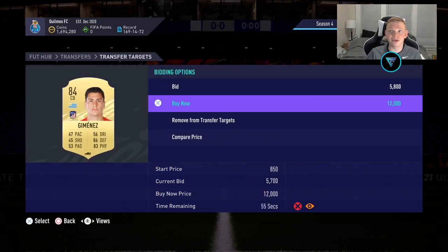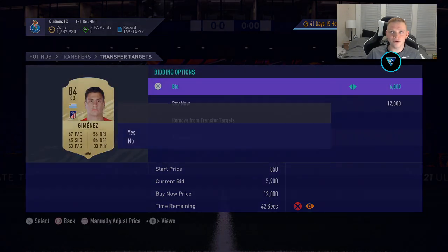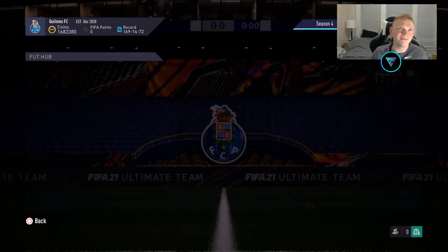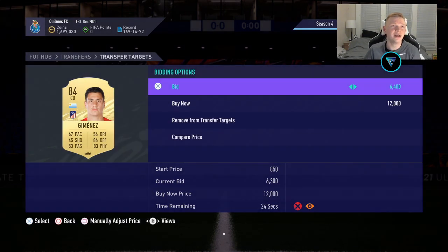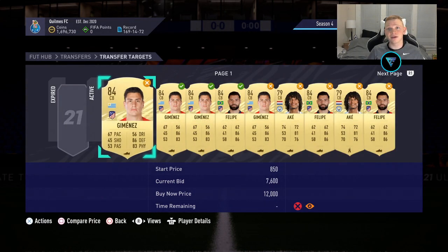We're back over to our bids because we want to try to win these Jimenez and Felipe cards, which still have under 6,000 coin bids on them with under a minute to go. We know Felipe sells for about 11,000 coins. We're working towards getting Team of the Year KDB in the squad, so we'd love to make some easy coins here. Sometimes when you see good value in a bid, you're going to abandon sniping for the time being and get back to it once you're done bidding on these cards. It really comes down to what you think is more worth your time.